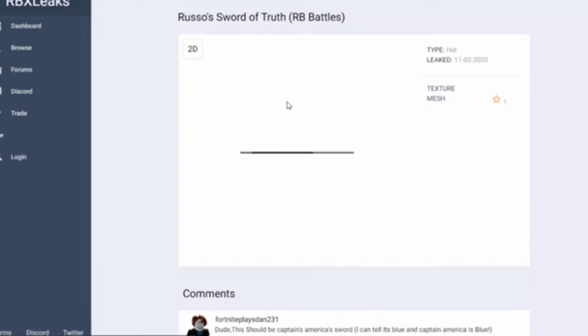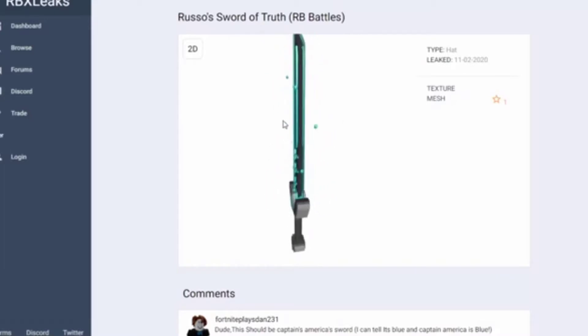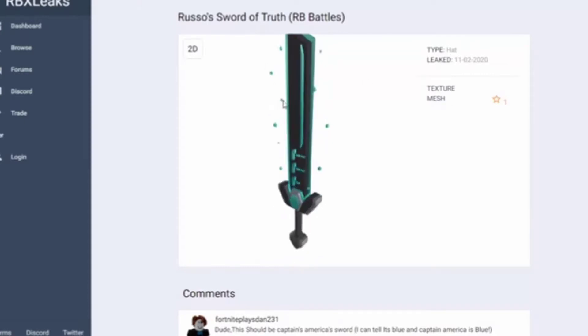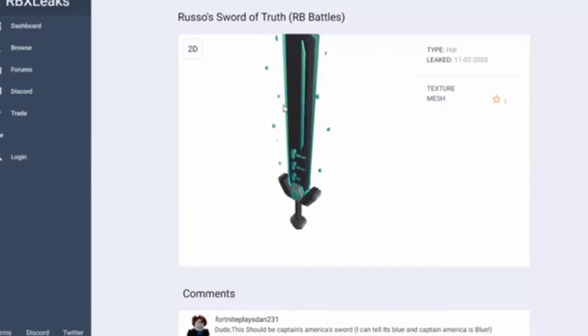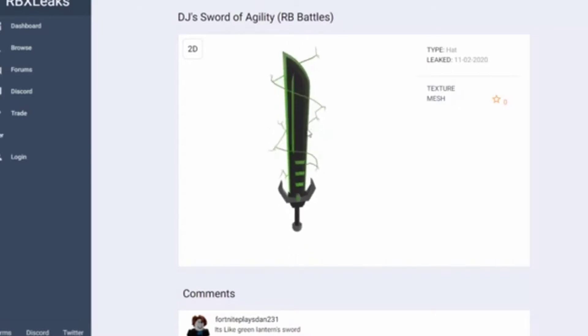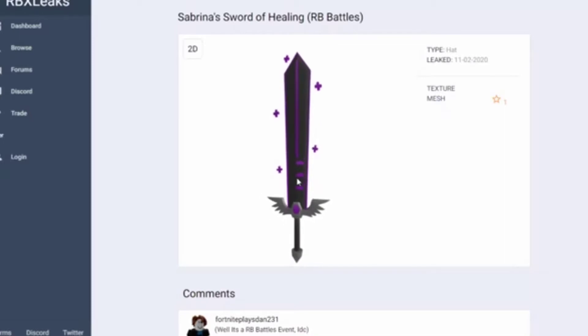Here's the Russo sword — the cyan one we saw looks really cool. As you can see, it's listed as a hat accessory but don't worry, it's actually a back accessory. You can't put a sword on your head. So we have DJ's Sword of Agility — I think that's how you spell it. This looks really really cool, probably one of my favorite things. The thunder detail looks very cool.